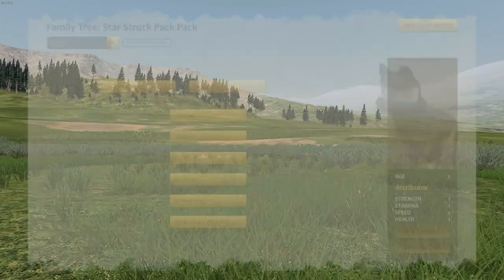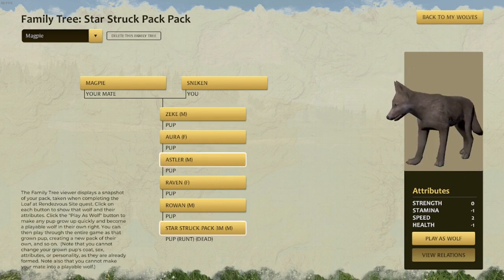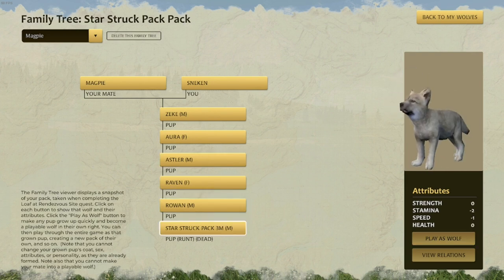Now we'll go to his puppers. Oh, this is his first litter — there's Zeke, and Aura, and Assler. All of these will also be on the vote, and I might give them some story elements. I wonder if that pup would have been a really pretty coat, but oh my, the stamina and speed...